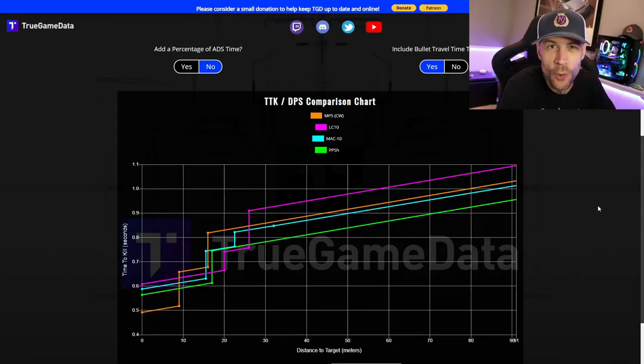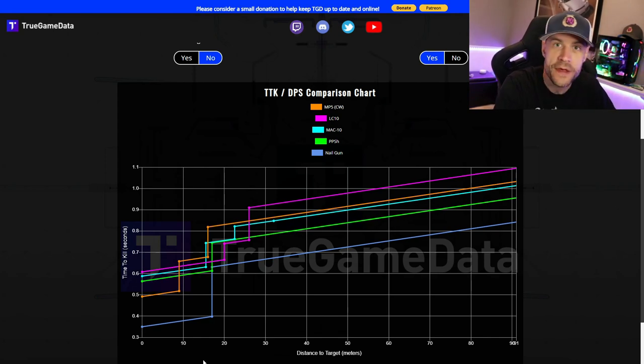So why do you want to unlock the nail gun? Check this out. Here's the MP5, which is the best close-range gun, the PPSH which I think is the best SMG overall, and then the MAC-10 and LC10 — all pretty close. Now let me add the nail gun to the chart. Look at the time to kill: 350 milliseconds — way lower than the current reigning champion, the Cold War MP5 at 492. Even at range it's 631, which is way better than all the other SMGs combined. It's crazy how fast this thing kills.